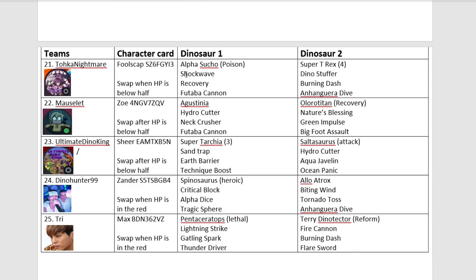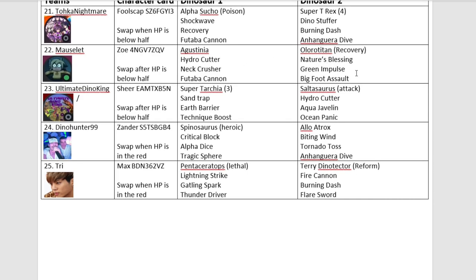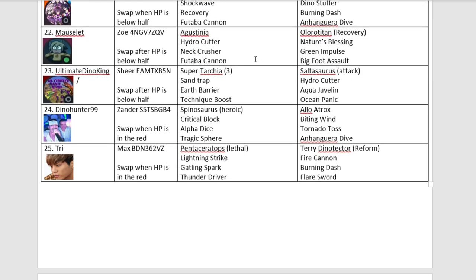Up next we have Toka Nightmare coming in with Alpha Super Mimus and Super T-Rex. I think Toka will do well this time — they seem to have pretty bad luck in my tournaments, but I think they'll do well. Another debutant returning, we have Morslet coming in with Augustinia and Uluru Titan. Again, a grass dinosaur — not going to see many of those in this tournament.